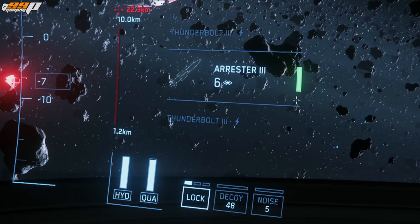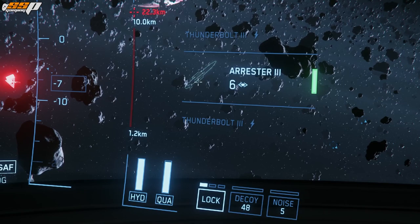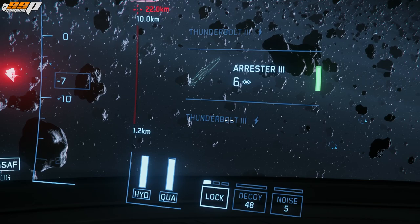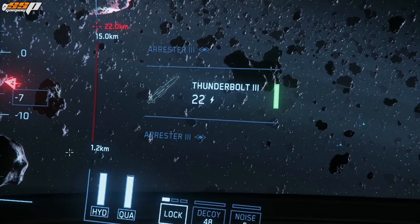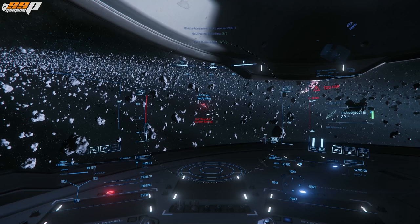If we zoom in, we can see the Arrester 3 with a green bar and a number below the missile icon, and also a Thunderbolt 3. This is basically showing you what missiles you have in missile operator mode — it'll show the current, next, and previous missile. For example, in a Harbinger with size 3 missiles, size 2 missiles, and size 5 torpedoes, you'd be able to see them all. Right mouse button cycles between your available missile types.